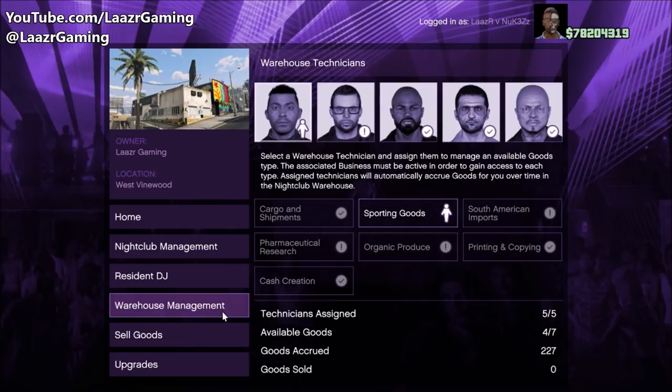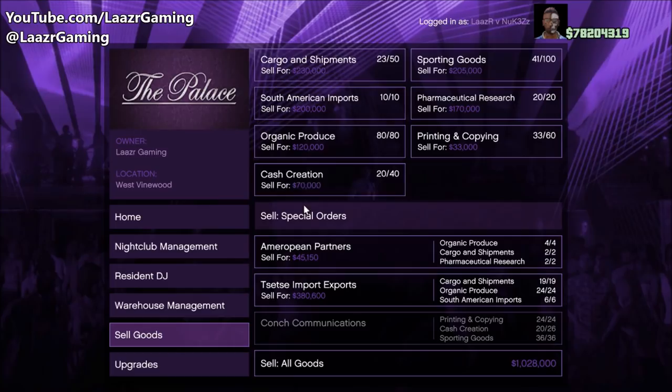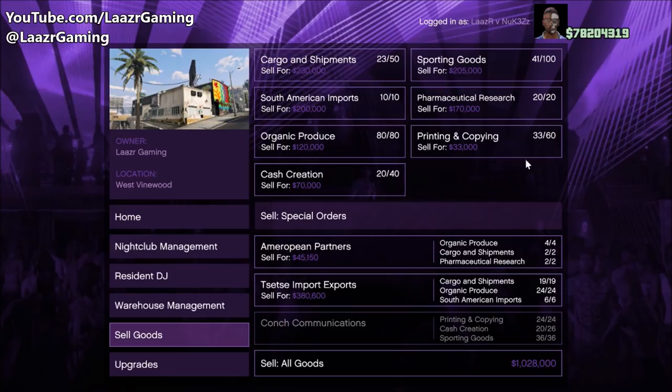To source supplies it's very easy — all you guys have to do is simply select a technician and select a supplier and he will go ahead and continually source that supply until it reaches max capacity. As you guys can see on screen, I was actually able to get three of these things full up for you guys. Once the supplies reach the max limit — as you can see right here, the South American goods I've got 10 out of 10 — your technician will stop supplying as there's no space anymore. From there, that's where it comes into a benefit owning all of the businesses, because you can then assign that technician onto a different product.